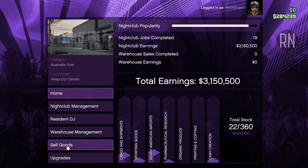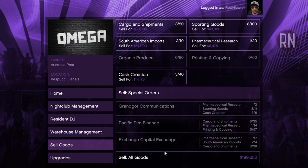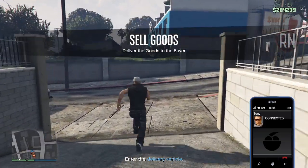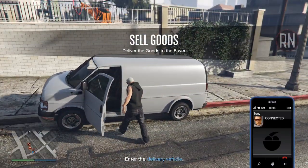Once you've built up stock, you can consider making your first sale via the sell goods tab on your nightclub computer. What level you sell at will depend entirely on your storage capacity, the number of businesses, and what delivery vehicles you own. The best part, especially for solo players, is that regardless of how big the sale is or what the conditions are, you will only ever have one vehicle to deliver.